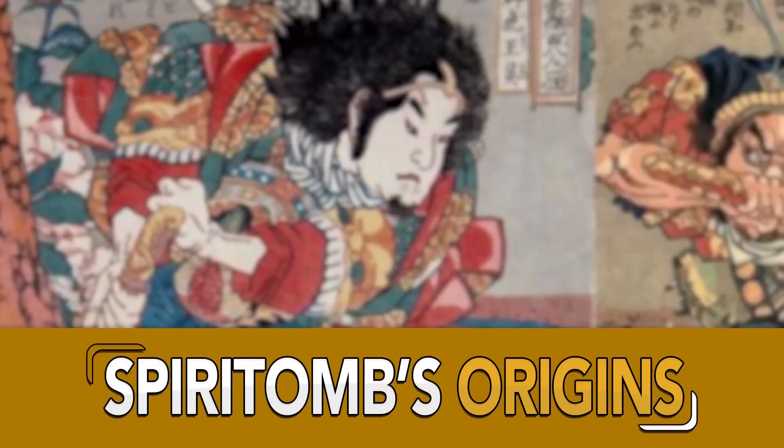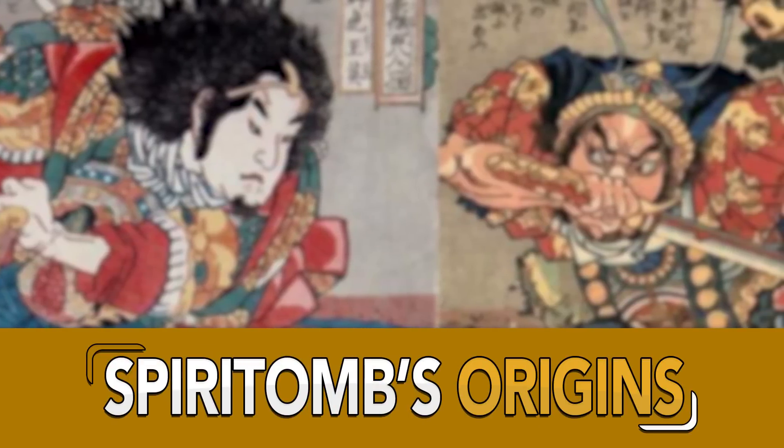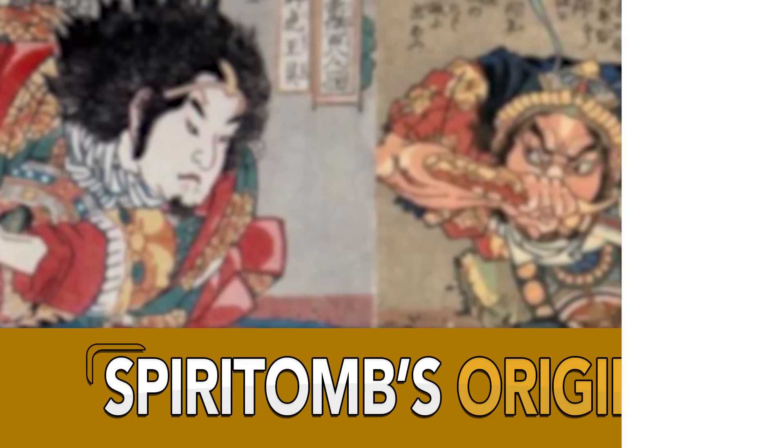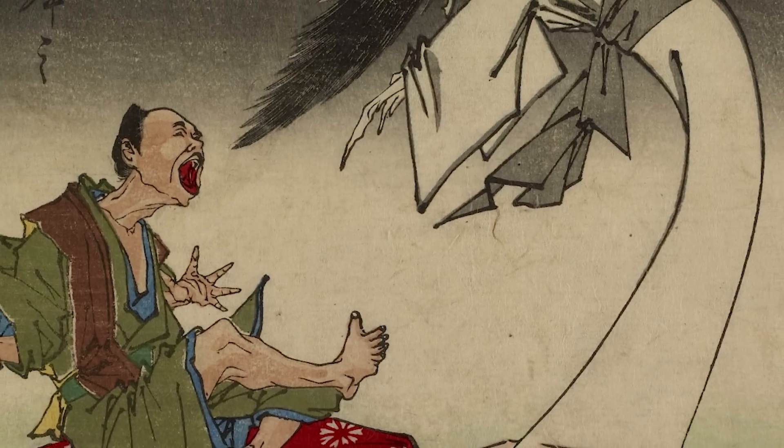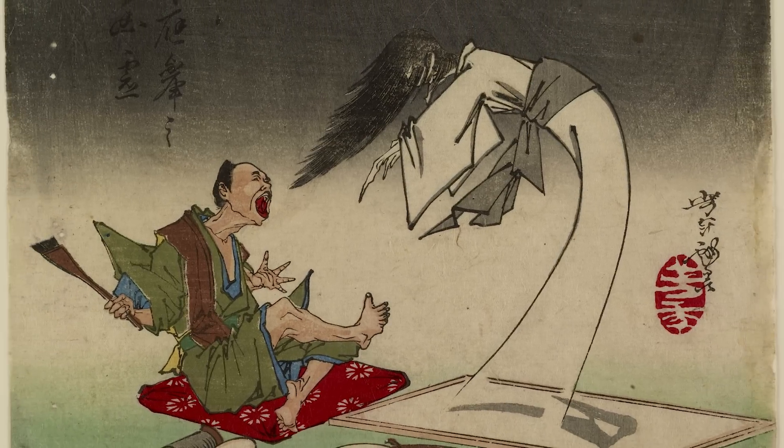Spiritomb is heavily based on the Jibakuri — spirits in Japanese folklore that are normally bound to a single place or item. This is because the Jibakuri experienced some kind of very strong emotion right before it died, such as stress, anger, or hate, or alternatively it was killed in a very quick and sudden accident and cannot accept its own death.